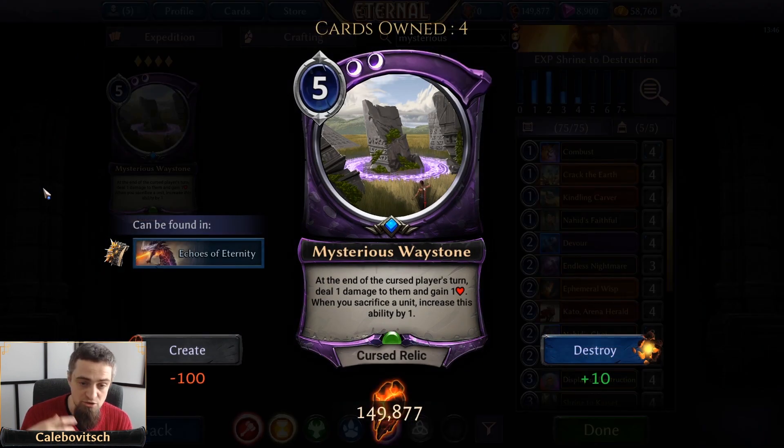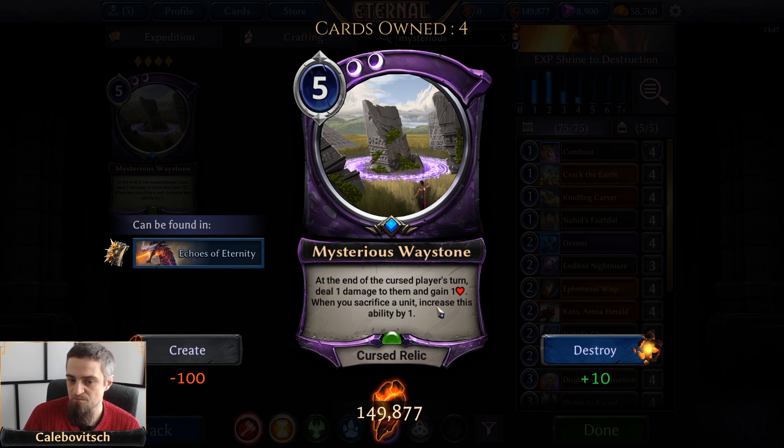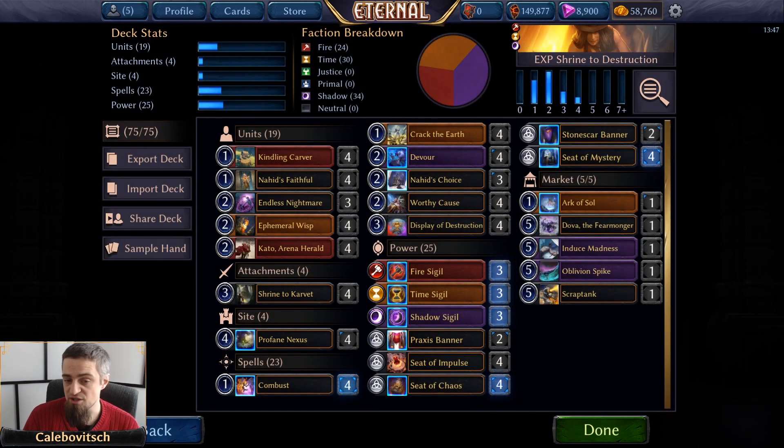Last card: Mysterious Waystone, a five-cost double Shadow cursed relic that says at end of the cursed player's turn deal one damage to them and you gain one health, and when you sacrifice a unit increase this ability by one. I was briefly running one copy in the market, but if you include four copies main deck — especially in Throne — you can build around this, needing more sacrifice effects to scale it up to three, four, five, or six damage per turn. However, in Expedition right now with Banish back, Disjunction, and other relic and curse removal, it's rather flimsy. These are some other options to consider.